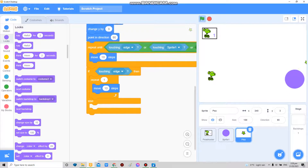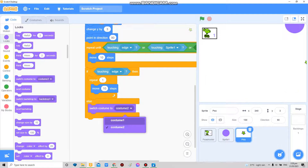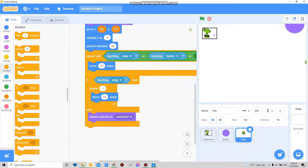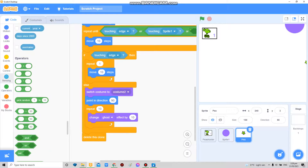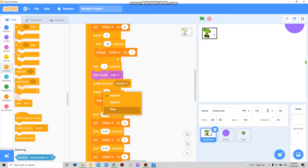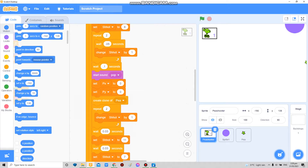If it's not touching the edge, that means it's touching a zombie, so it's gonna switch costume to costume 1 which is the pea. Then repeat 10 times, delete this clone. Under here, change ghost by 10, then set direction to a random negative 180 to 180. In the part where the sound 'pop' is, I create a clone of pea and set PX and PY to the X and Y position.